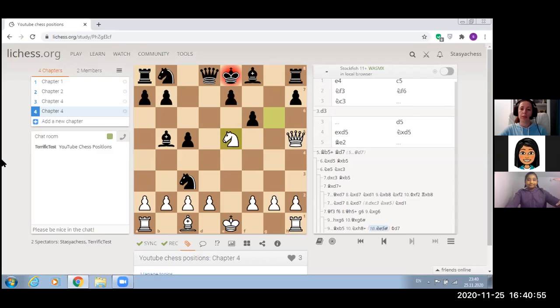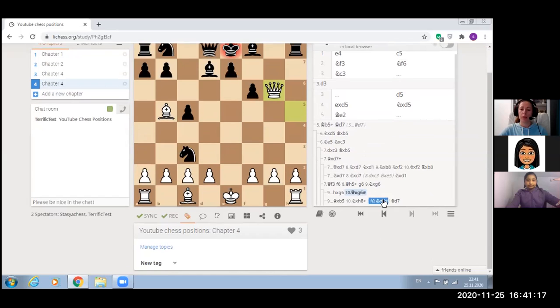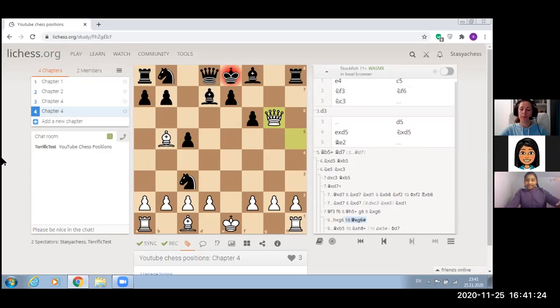This game is a nice example that you always have to think about all possibilities for your opponent. When black played knight C3, black probably didn't expect queen F3. It's important to find candidate moves not just for yourself but also for your opponent — that's why black got into trouble and the black king was checkmated. It's also important to keep your king safe, which is why we castle. I hope you enjoyed this video. Please make sure to like, subscribe, and share, and I'll see you in the next one.